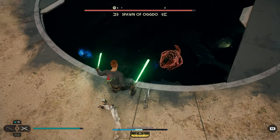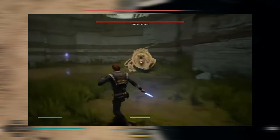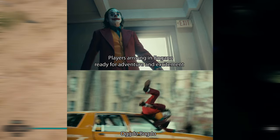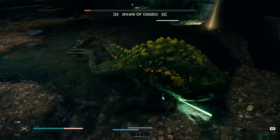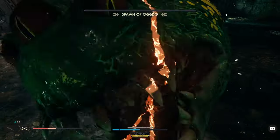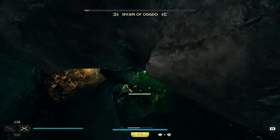If you played the first game Fallen Order, you will know of the original Ogdo Bogdo. He is a boss you can come across around the start of the game, and he is famous for being incredibly tough — so much so that he became a meme in the community, and I'm sure he was the reason many gamers gave up on the first game. So in this game they've got Ogdo's Spawn, which is a very nice detail. You get lazy for a second with this guy and you are dead — and I'm only playing on normal difficulty.